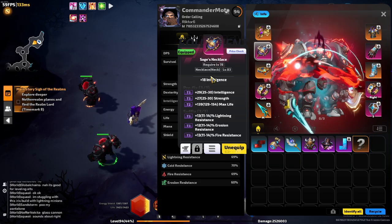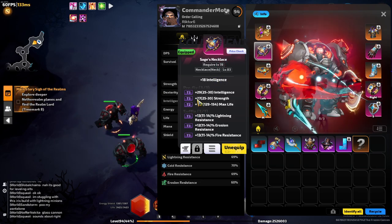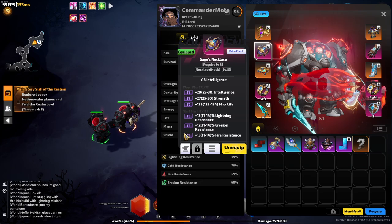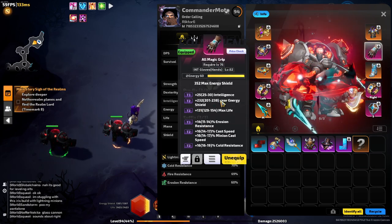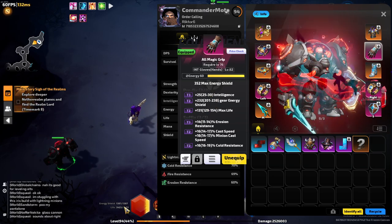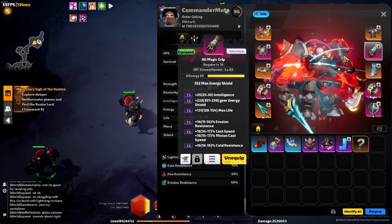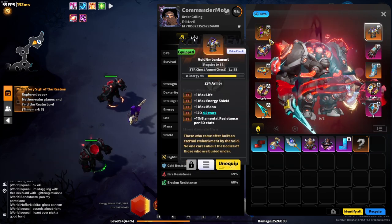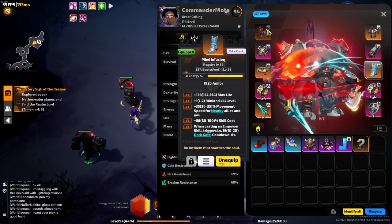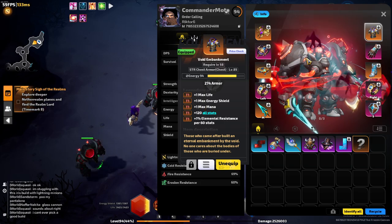Sage Necklace — there is another base with 24 intelligence that's more expensive. What I'm getting is just stats as a prefix for multiplicative damage and then resistances. Same thing in the gloves — I'm going ES and life because I'm hybrid. I have about 1.3k ES and 3.4k life. The reason I went hybrid is the other armor had ES, and in general you have to use this ES piece and I had to use the other armor piece, so I decided to go hybrid.